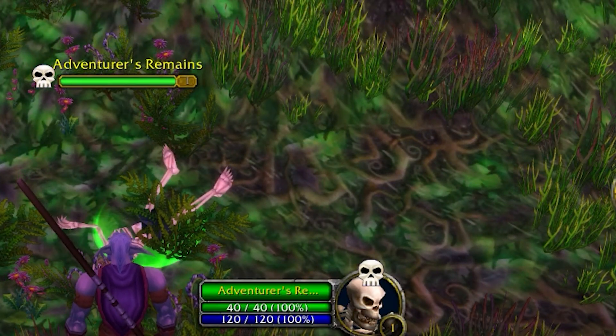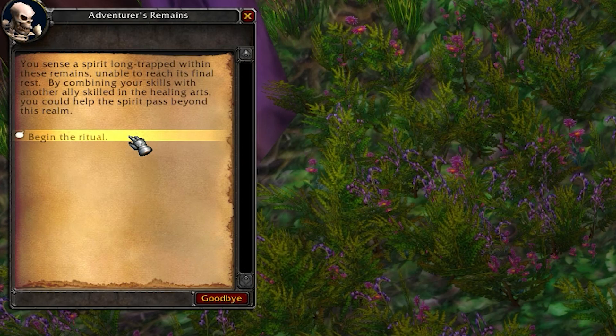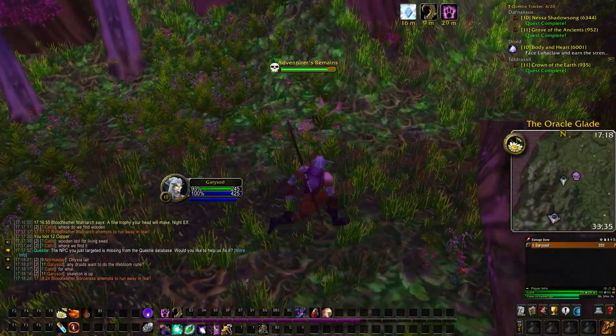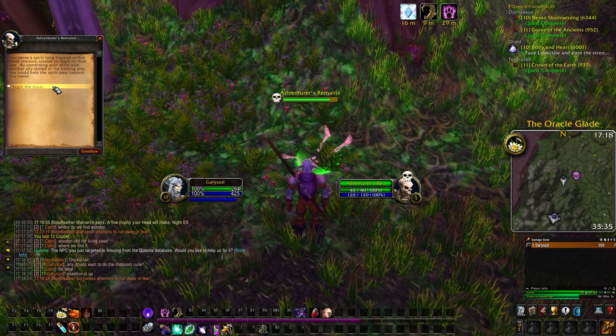I can't say exactly in which of the camps they spawn, but I have at least seen some next to the escort quests and in the camp to the west, which can also be seen in this video. The remains look like a skeleton and you can also search them via target macro or give them a symbol as soon as you get them in the target.